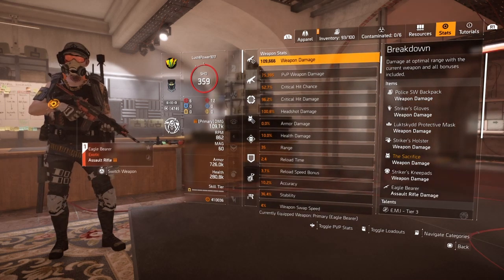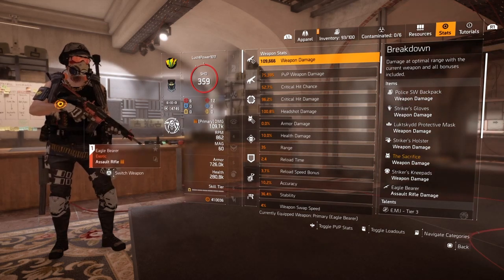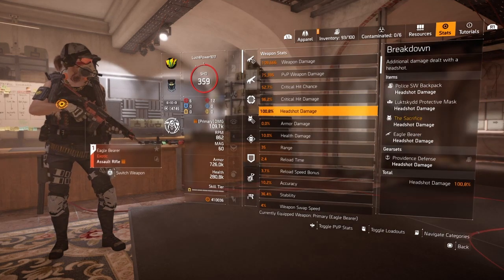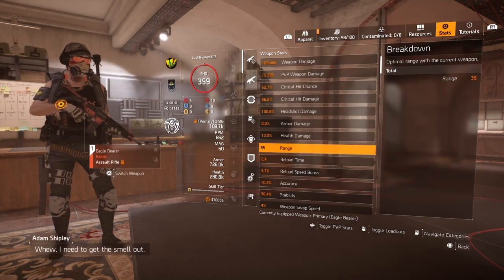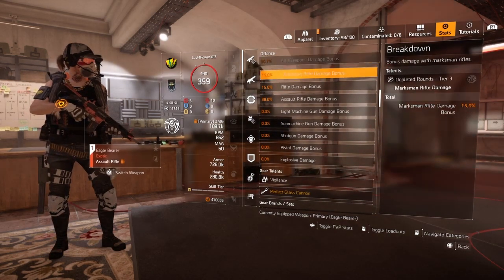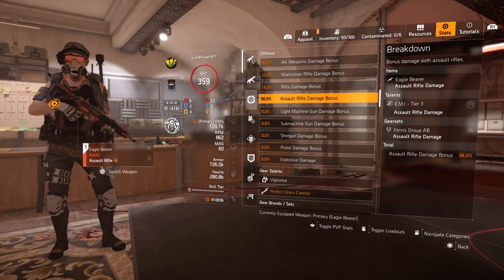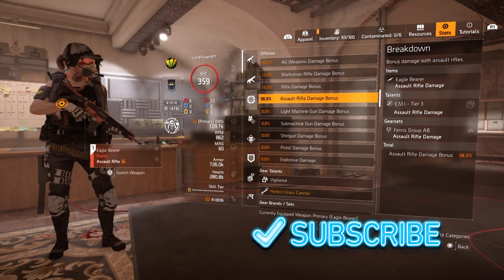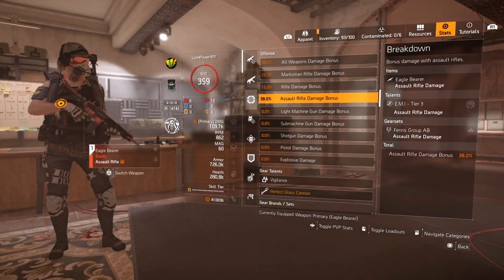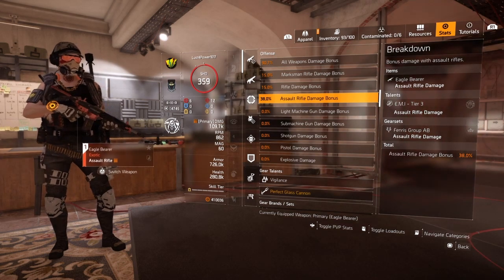Let's get into the stats: 109k weapon damage, 75k PvP weapon damage, 52.7% critical hit chance, 96.2% critical hit damage, 108 headshot damage, 10% health damage, 90.7% all weapon damage, and 38% assault rifle damage bonus. Don't forget to like, comment, and subscribe. We're about to get into some Air and Space Museum gameplay on Heroic. I appreciate all of y'all — I'll keep grinding and dropping these builds.